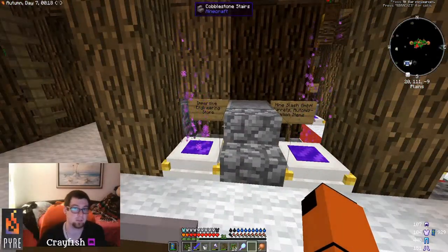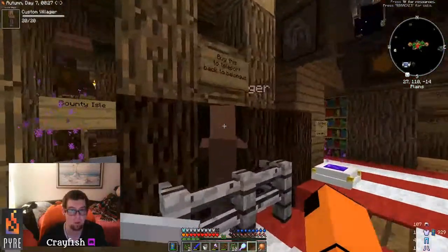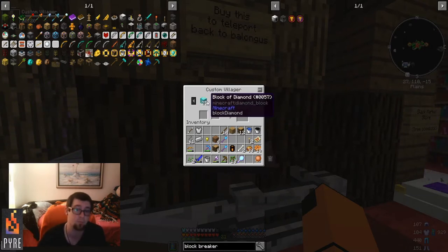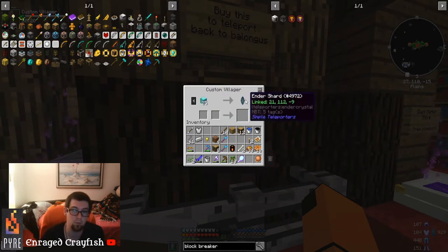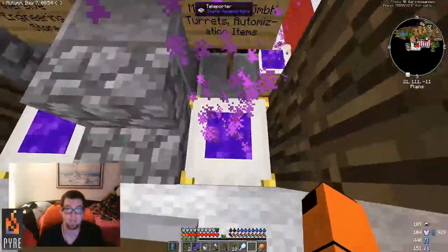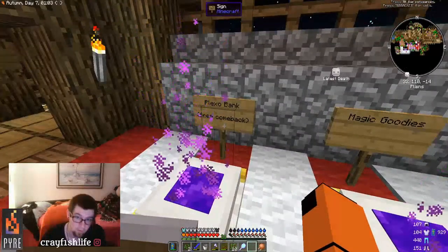These are one-way tickets — there's a portal on the other side but you have to talk to the NPC and buy an ender shard for 25 diamonds (blocks of diamonds). You'll find blocks of diamonds throughout your adventures — pick up as many as possible, they're currency. Some portals are free return trips and say 'free comeback,' like the Plexo Bank and the black market store.